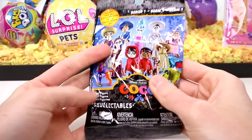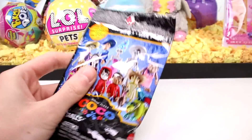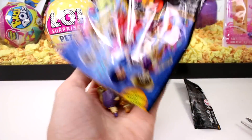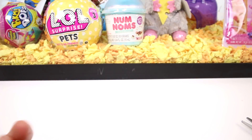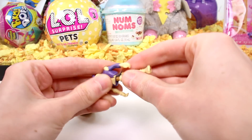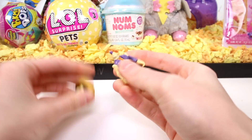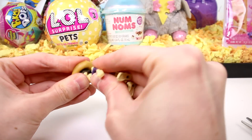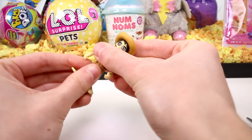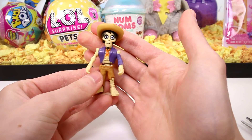Let's start with the Cocoa Skelectables Series 1. Oh, we got this guy again. Let's just go ahead and build him. These are very, very easy to put together. We just put his head on there like so. Their heads move, their arms move, and their waist moves.